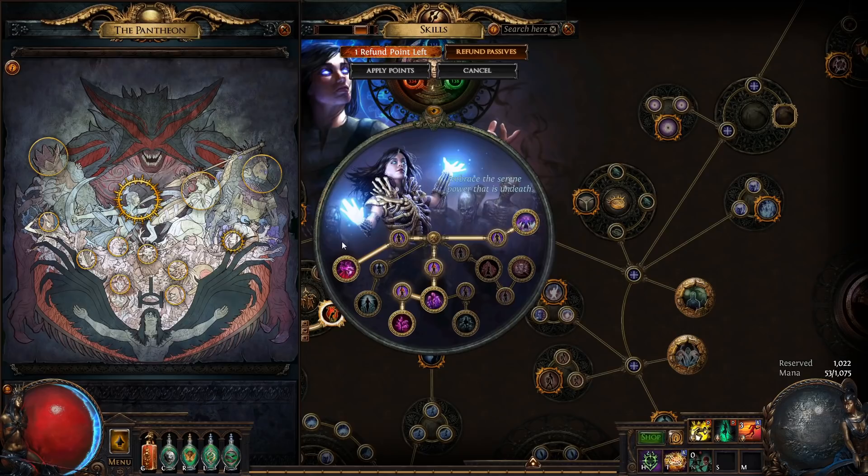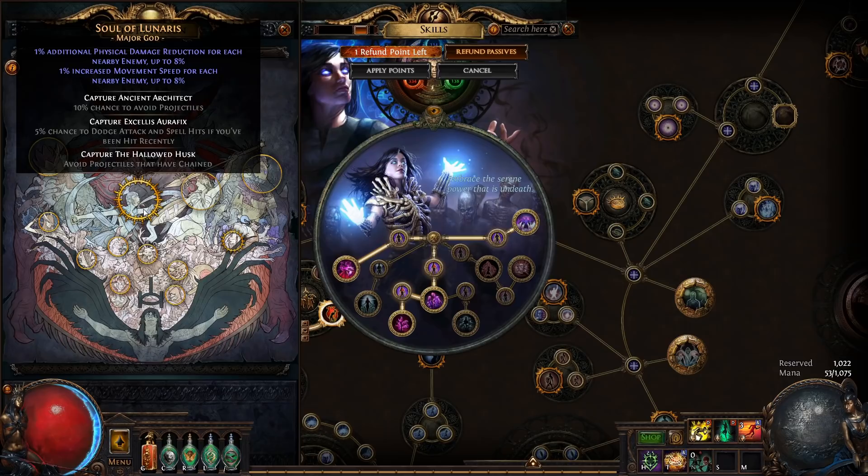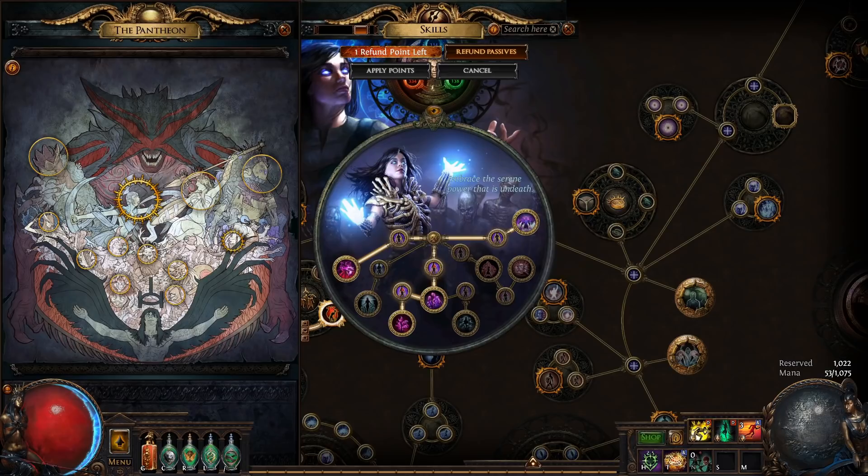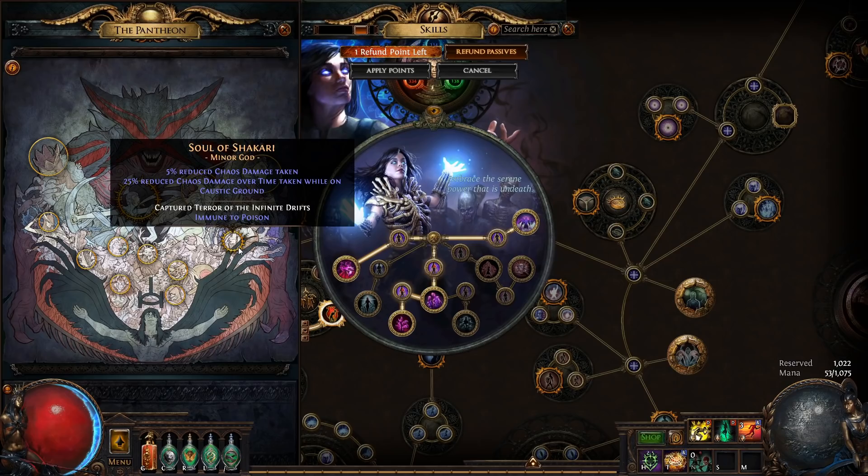Each of the pantheons have their uses, so I recommend changing it depending on what you are doing. Lunaris is good for mapping, Solaris is good for bossing, and Arakali might help with the Abyss fight. All the minor gods are useful for different things, but generally I like to keep mine on Shakari to reduce chaos damage.